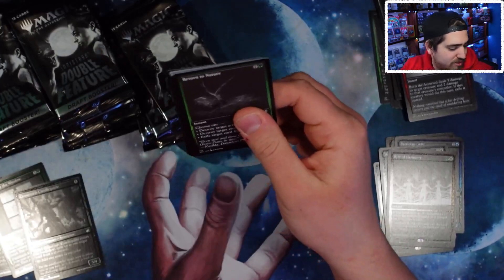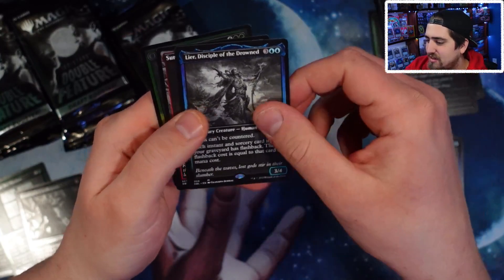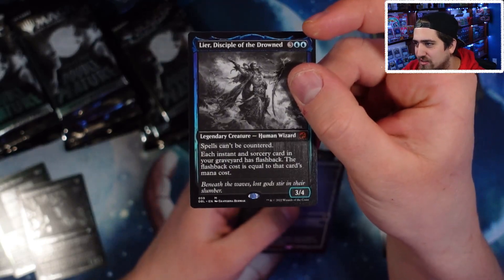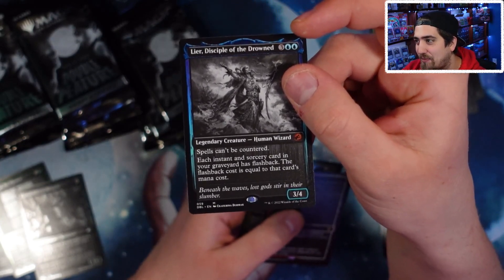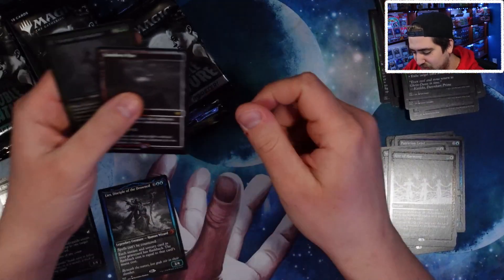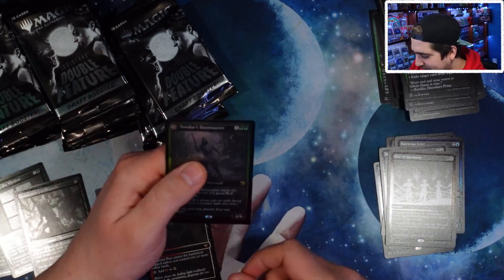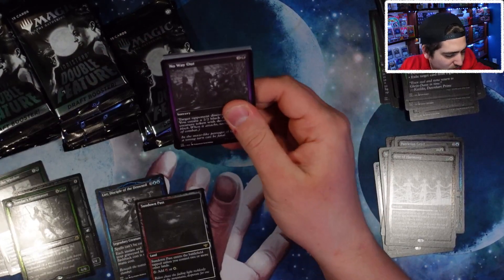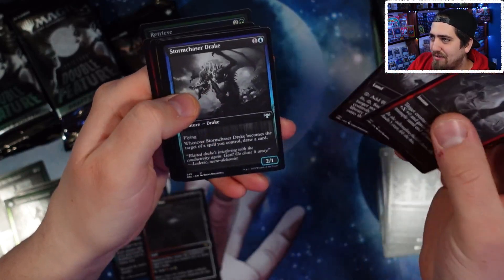The question is will they just do it in a secret layer or something? Oh, our first mythic — Lear, Disciple to Drown. 'Spells can't be countered. Each instant and sorcery card in your graveyard has flashback.' That's pretty strong — a great Commander. The Huntmaster foil rare too. I think people are kind of sleeping on this. A foil rare in alt art with low print volume is going to be incredibly valuable.